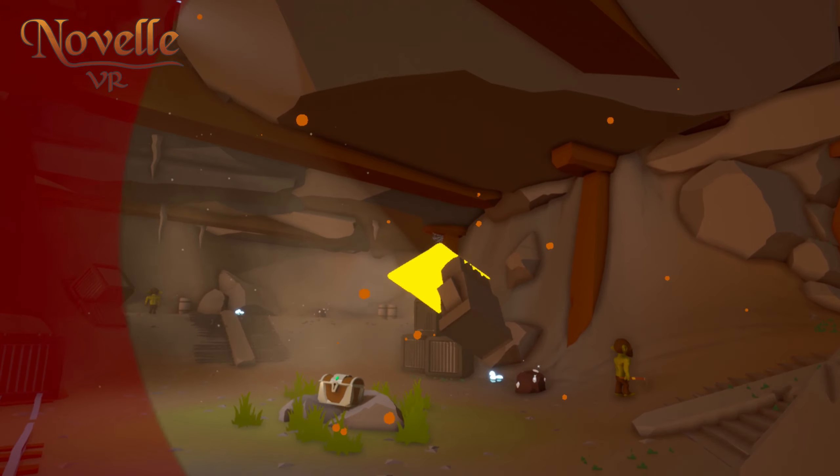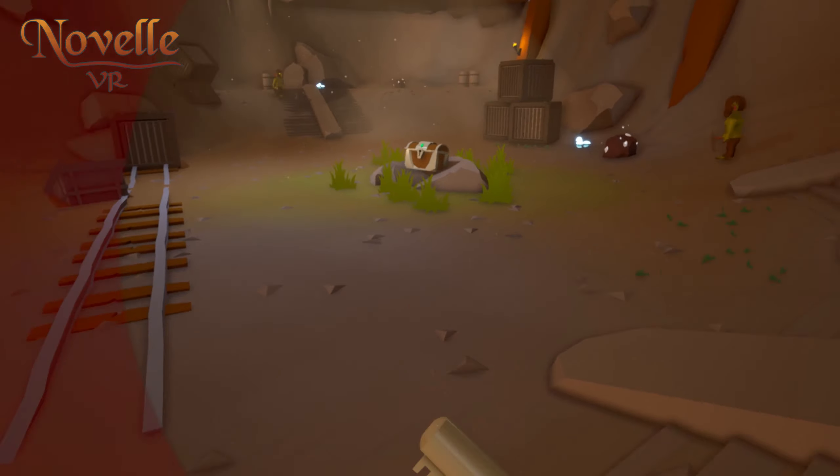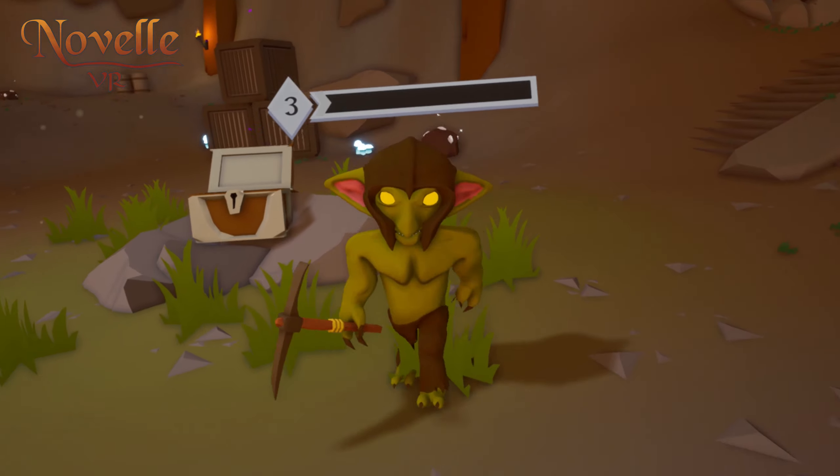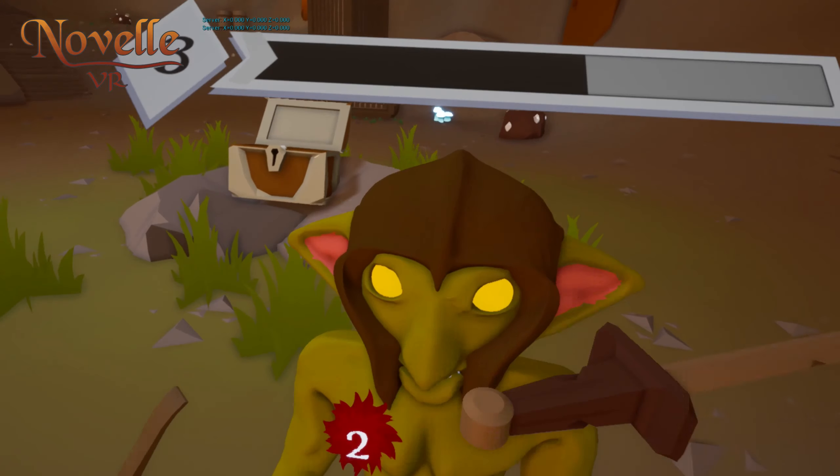Continuing on progress from last week, I've actually made the chest lootable, so now the goblins drop a key that you can use to get loot out of the chest.